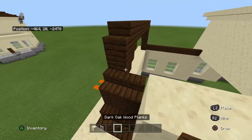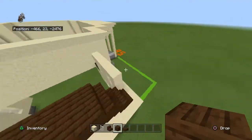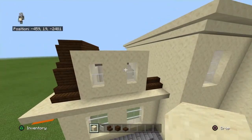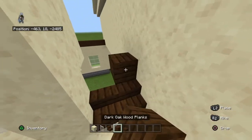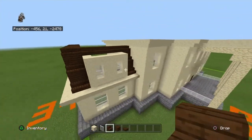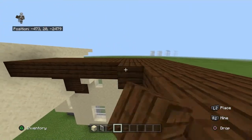Bring this entire row — except for the upside-down stairs — left by one. Then bring your top two rows of smooth sandstone backwards by one on both sides. Take the two rows on the right and follow the pattern that is on the left. Once you reach the dark oak stairs, bring them all the way across the top. Fill in the entire back side with its respective materials.